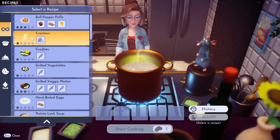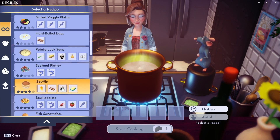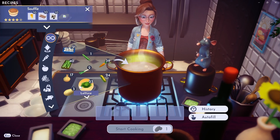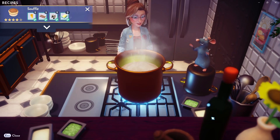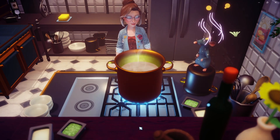Now we're going to click the recipes and find the soufflé recipe. To unlock this recipe, all you have to do is put those four items in the pot and that will unlock it. You can then autofill and start cooking.